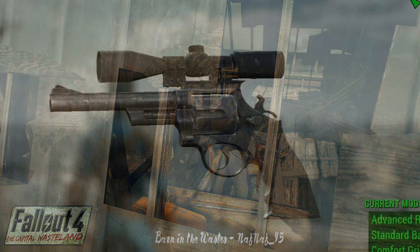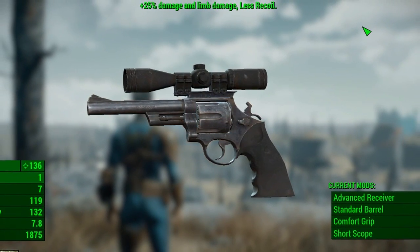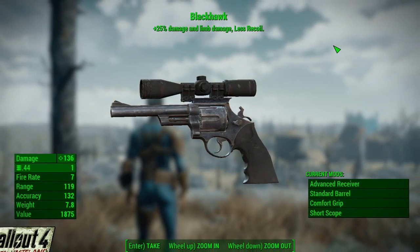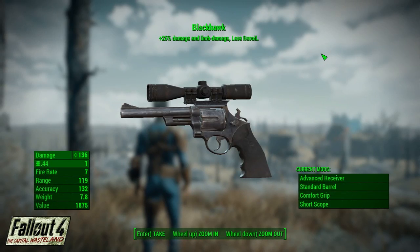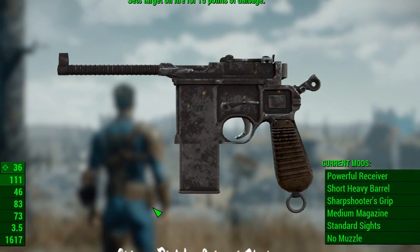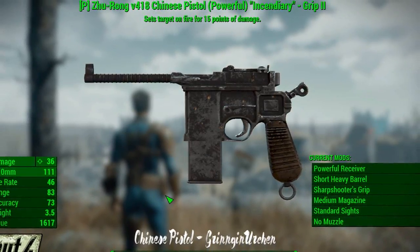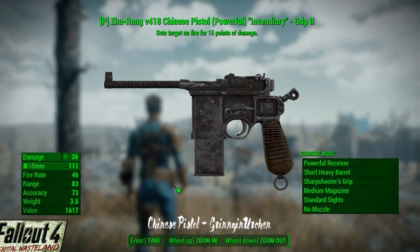We also get a look at a unique weapon they have built: the Blackhawk in Fallout 3. This is a weapon you acquire when you ask Agatha for a reward after giving her the music during the quest Agatha's Song. We're going to be showing lots of weapons, so let's take a look at my personal favorite beginner weapon, the Hunting Rifle. Everyone's got their Hunting Rifle in Fallout 3, everyone drops it, you're constantly repairing it, and I can't wait to personally snipe mutants with this one. After that we have yet another unique weapon, the Zhu-Rong V418 Chinese Pistol Incendiary — and that certainly is a mouthful — but once again, another excellent unique weapon recreation.